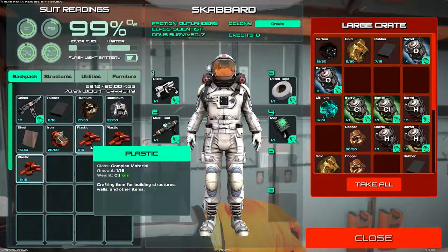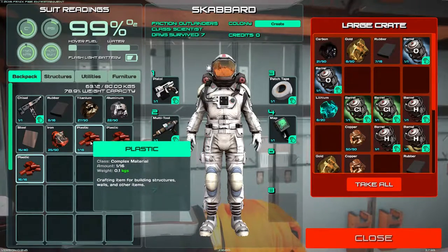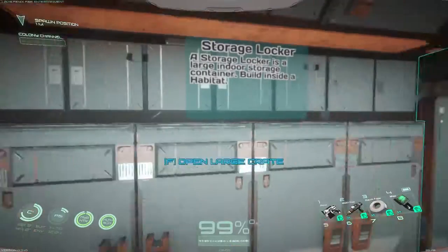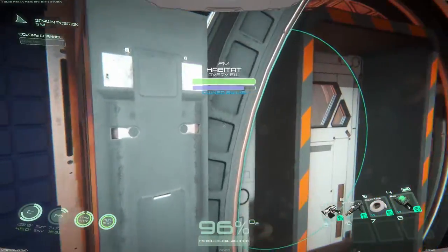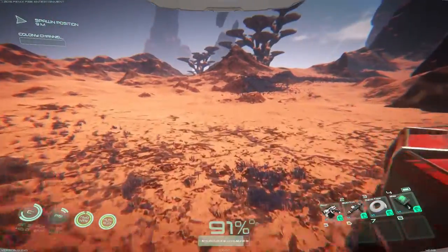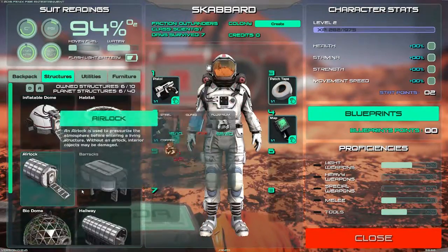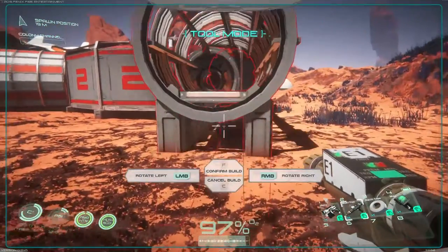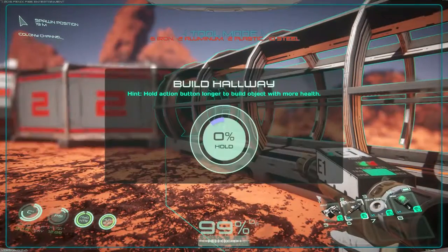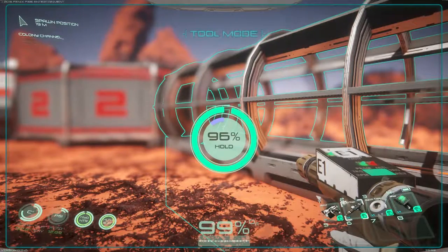Tons of plastic. You know what these things look like? Have you ever had Twizzlers — those little red bites? That's what I think of when I see these. We're building this out of Twizzler bites, which totally makes sense. Let me know if you know what I'm talking about just to make me feel like I'm not crazy.